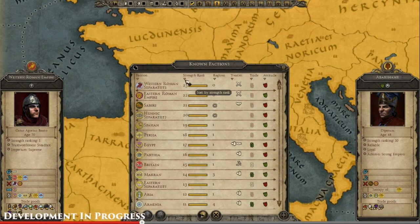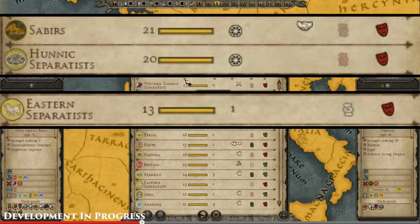I wanted to point out a couple of factions you may have missed: the Sabirs and the Hunnic Separatists. Look at the wheel icon next to them — they don't have any number of territories. That means we are going to see the inclusion of barbarian marauding forces, just like in Rome 1 Barbarian Invasion.